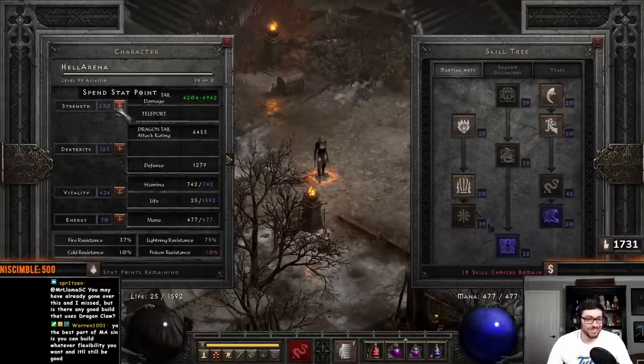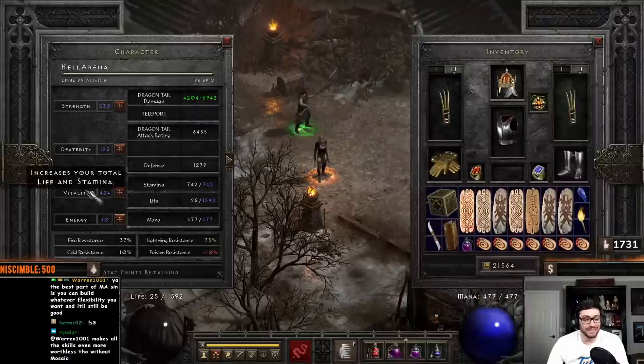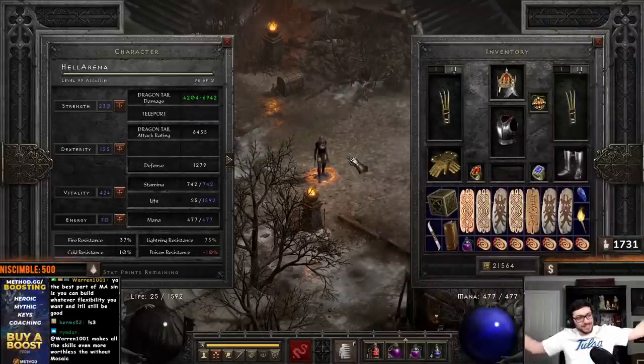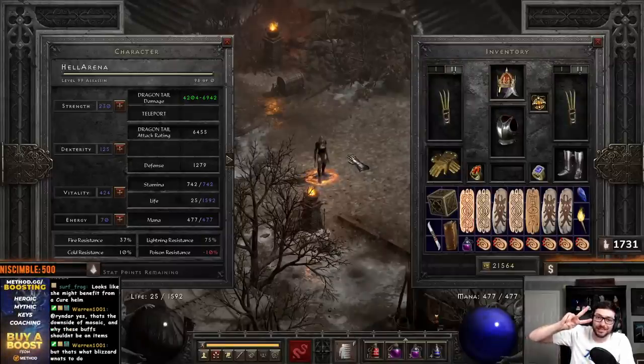Pretty much just enough strength to wear my boots — this is obviously way too much because of Enigma, but I was testing other gear. Dexterity, you can have a little bit more, maybe for whatever claws you have. And then Vitality, just dump the rest. So that's the build. Hope that it was helpful. Would love to hear your guys' thoughts, how you played it, what you've enjoyed about it. I'll see you guys next time. Peace, YouTube. Have a good one.